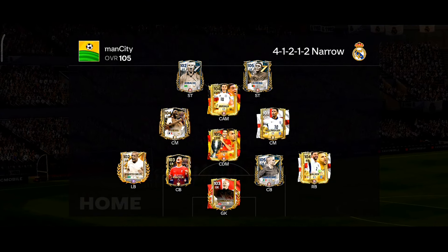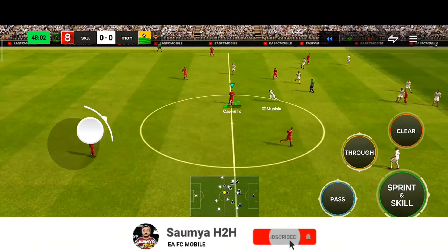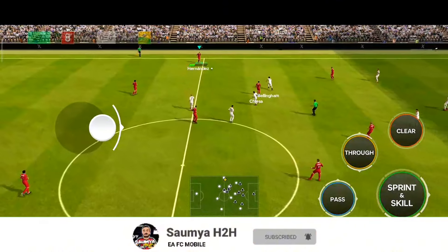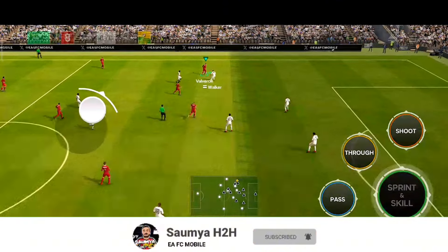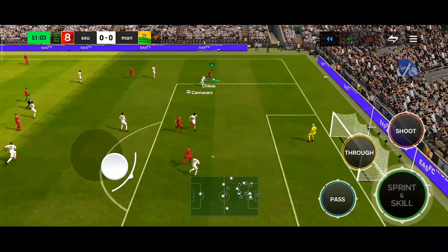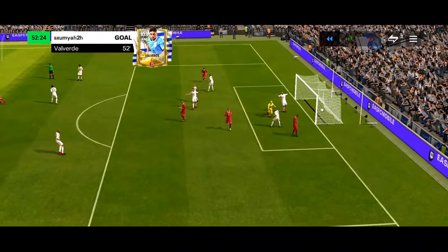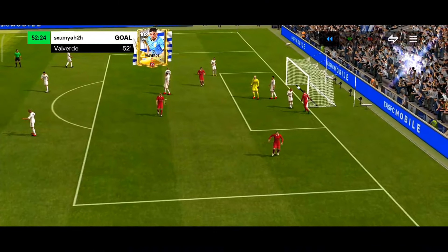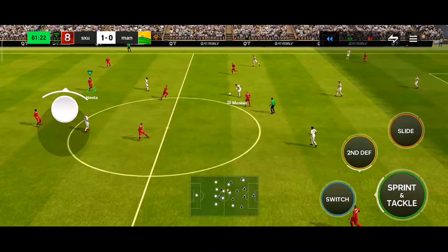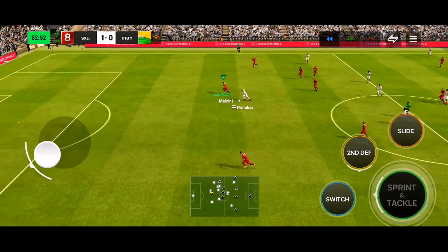In the next match, I'm facing Man City. He's using a 4-1-2-1-2 narrow formation and has a very good team. Pass to Nesta, Nesta to Casemiro, then to Chiesa. Valverde gets the ball and passes back to Chiesa, who then plays a good through ball to Valverde. Valverde takes the shot — and what a brilliant finish! That's a good assist from Chiesa as well.